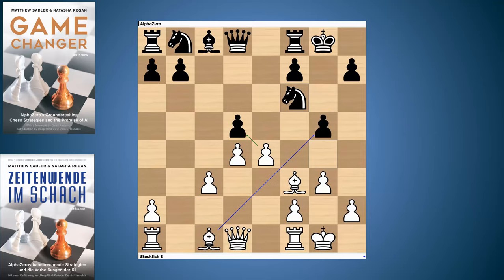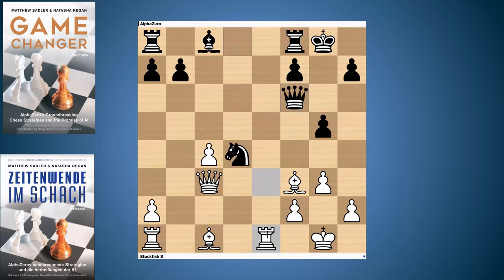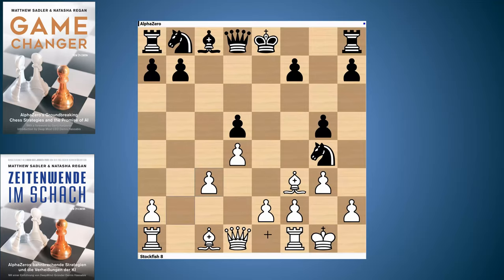Another idea the engines tried — perhaps the main idea — was E takes D5. After Knight takes D5, one of the lines that cropped up a lot was Rook E1, Knight C6, C4, and then an exchanging combination: Knight C3, Queen D2, Knight takes D4, Queen F6 — attacking the bishop on F3 with an x-ray along the A1-H8 diagonal. After this, black had given back the piece but consolidated the position. So it seemed like E4 was maybe a little bit early, giving black an opportunity to neutralize. Rook B1 really keeps the tension.